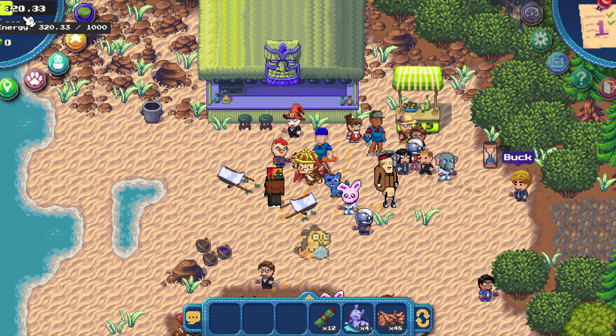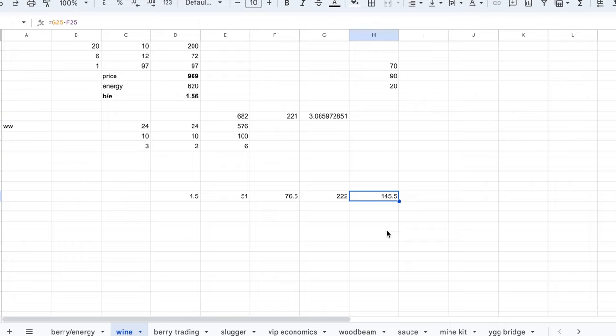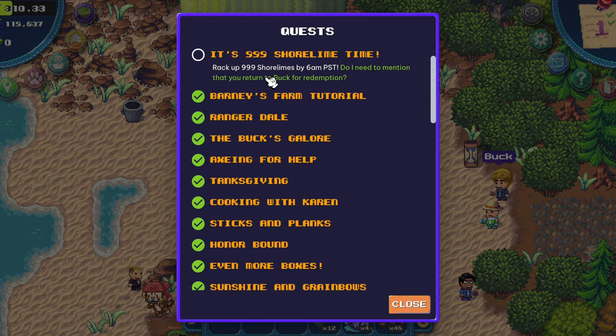That's around 220 energy, and you need 51 limes to make a short lemonade, so the profit is 145 energy to drink. We also have the quest from Buck — talk to Buck and he will give you a quest. I'll tell you in this video how much we get for it.